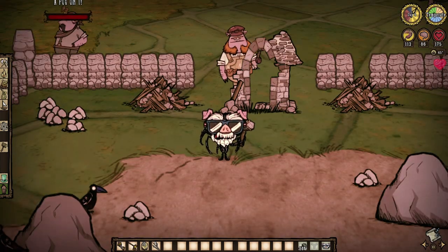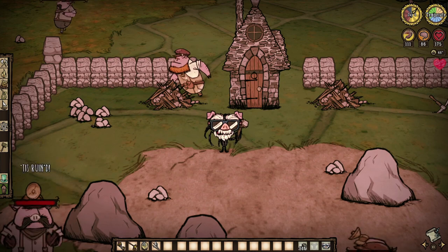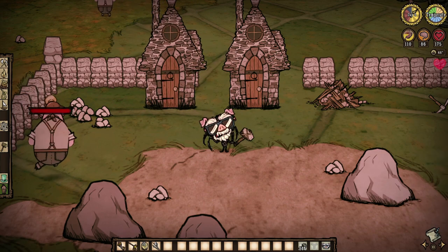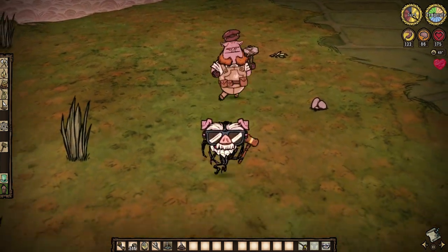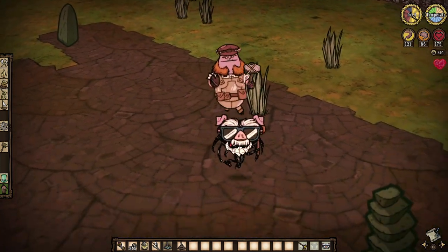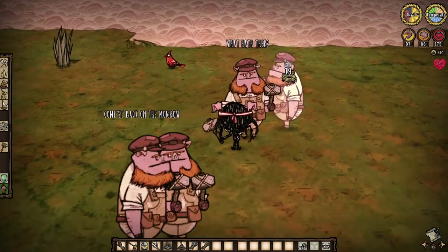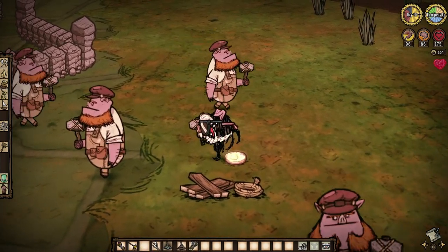Worker Pigs intrigue me because they do have a chance to spawn from townhouses, but they also spawn when buildings are damaged, so the potential to amass hordes of worker pigs seems actually plausible. Thing is, one only spawns if no others are around. You're gonna want to pick up their poop and run them miles off in order to spawn more later. Do so, and you can trade boards, rope, or cut stone for two oinks per trade per day. It could really snowball fast if you plan it right.